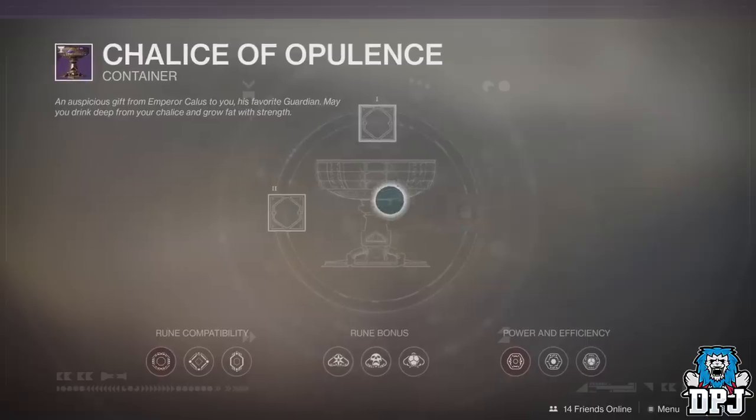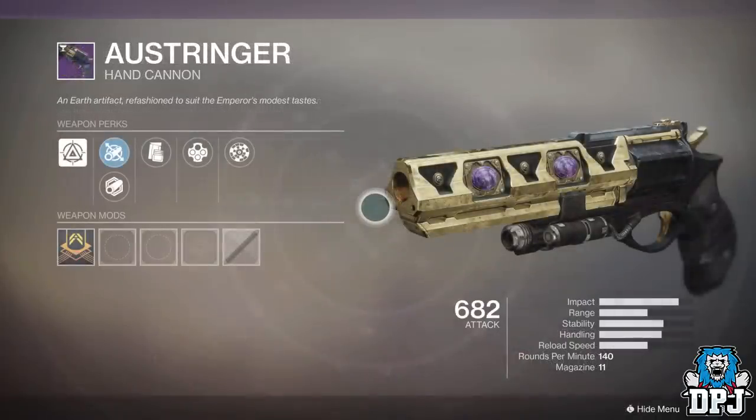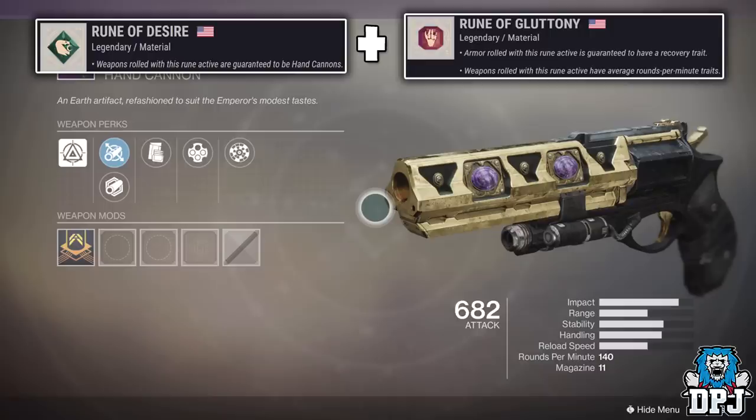Weapons, which we will move on to now — I do know through research that the weapon rune system does indeed work. Let's use the Ostringer hand cannon as an example. Firstly, you'd need to use the Rune of Desire in slot 1, as this specifically drops hand cannons. And in slot 2, you'd need to use the Rune of Gluttony.